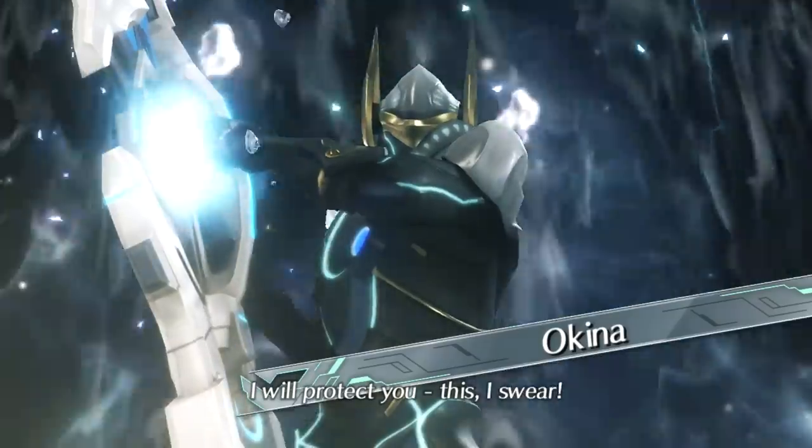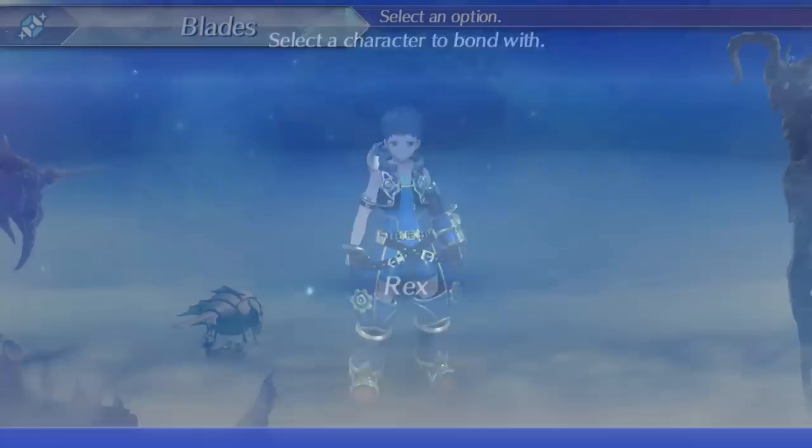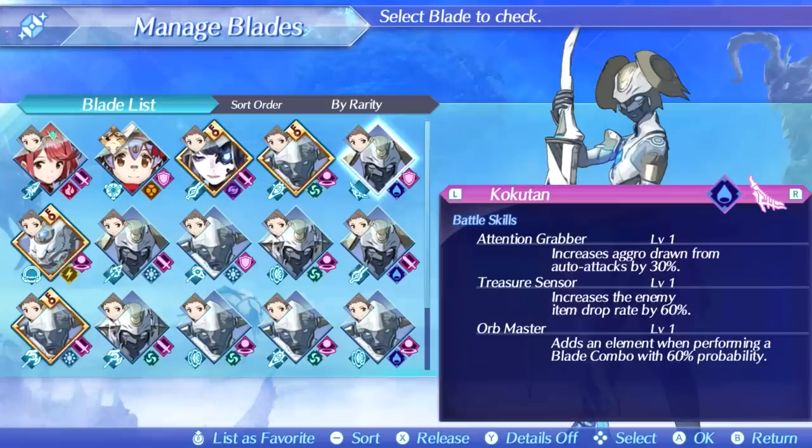Oh, his face is neat. I will protect you, I swear. Oh Kina, you're cool. I'm kind of sad I already have a good Aether Cannon because that was quite an entrance you made. Seriously - I was looking through our common blades and the very first random blade I pulled has Orb Master. That's a skill that only common blades can have and it's damn good. It doesn't do anything for us yet - it adds an element when performing a blade combo, which is a feature we don't yet have - but I wanted to point out that common blades can have very good exclusive skills.